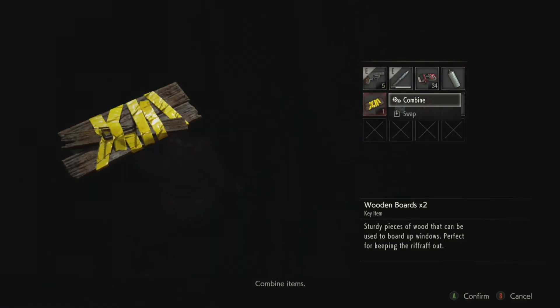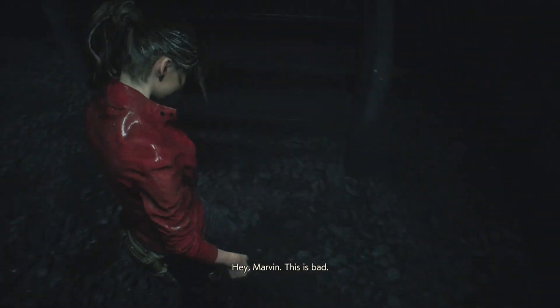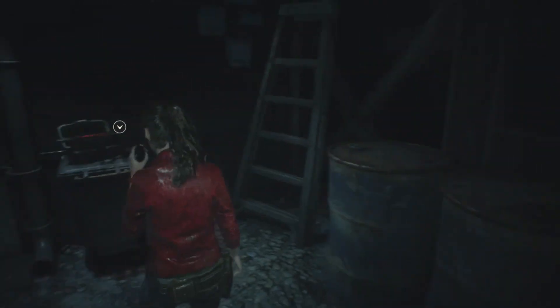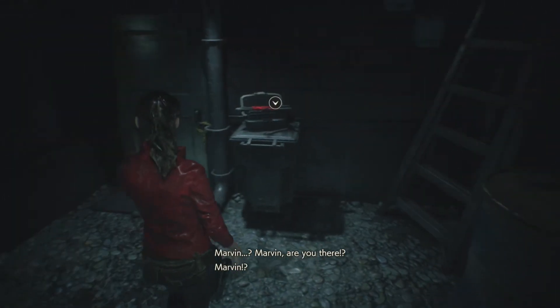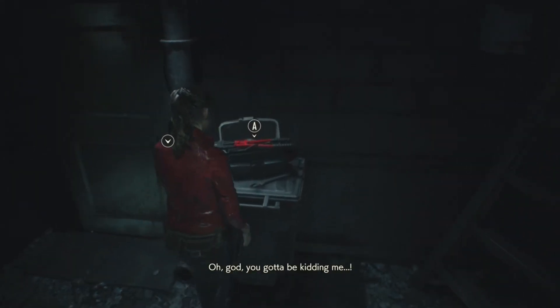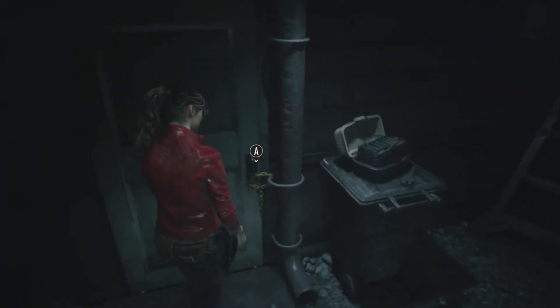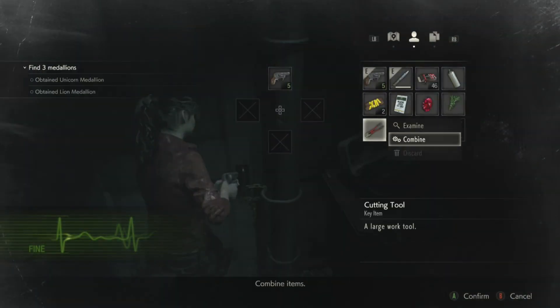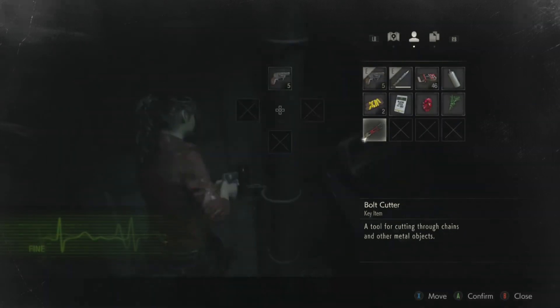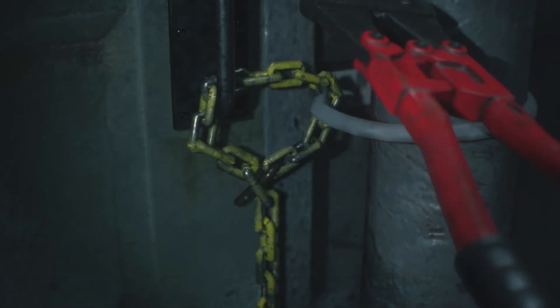Hey Marvin. Another board here. I forgot this ammo was here - when using infinite ammo sometimes I forget where all the ammo items are. So we got - if we take a look at it it says cutting tool, but if we examine it it says it's bolt cutters, so we can use that to cut the chained-up doors.